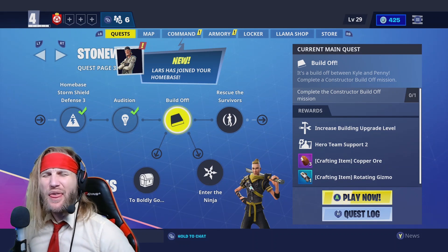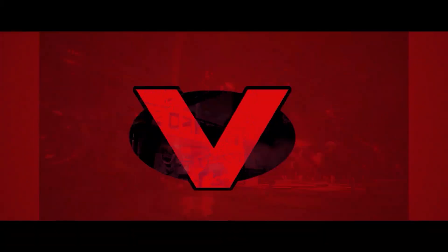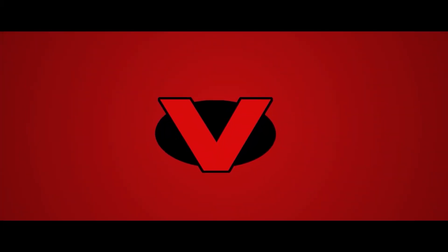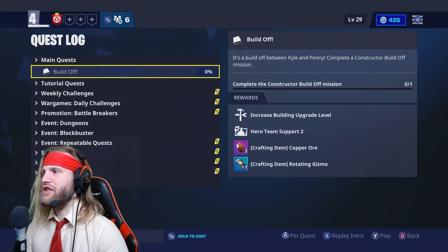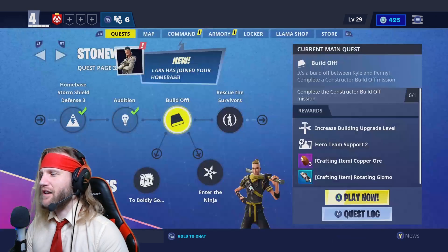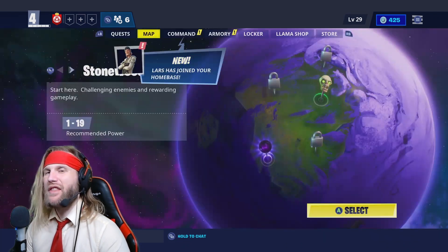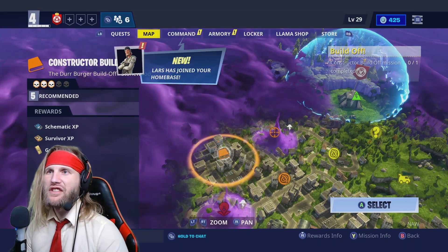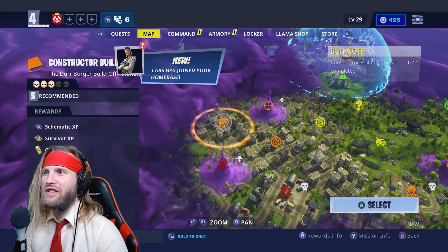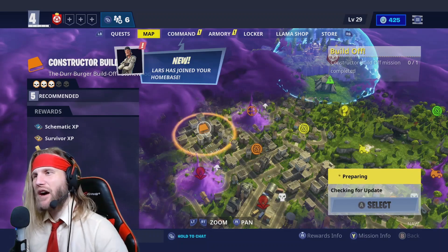Alright guys, so the next one we're going to be doing today is the build-off — the Constructor build-off mission. It's a special mission you can access by hitting play now, or you can go to your quest log and see the build-off mission there. You can also access it by going to your map page, going to Stonewood, and you can see the special mission appear right on the side — the Durr Burger build-off in Stonewood.